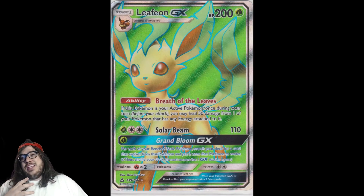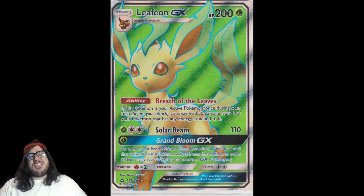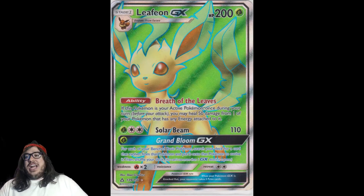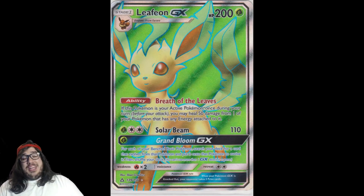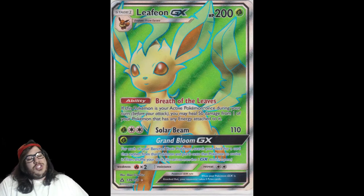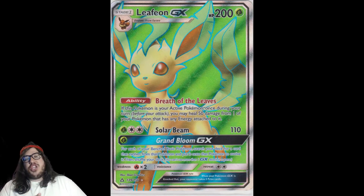I just don't think Leafeon is fully there. It's a really cute GX attack, but it's not 100% competitive. Solar Beam at 110 — Choice Band gets you 140, then you need double Feather Arrow for maybe 180 — it just doesn't add up for me. I wish Solar Beam were better. That said, Leafeon got 26 votes and is getting a lot of hype — the Decidueye combo is cool, and you can snipe from turn 2. It'll do well, but I don't think it wins a major event.